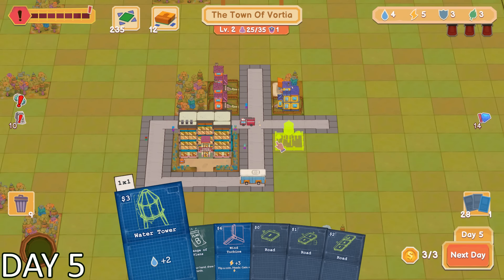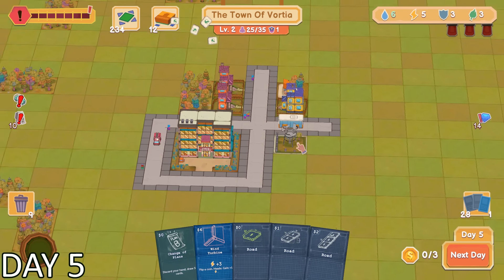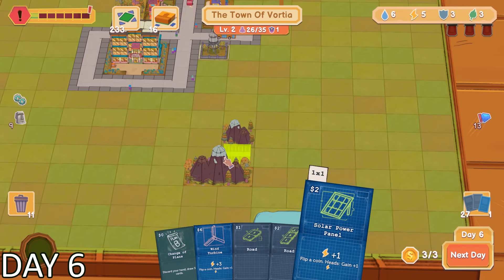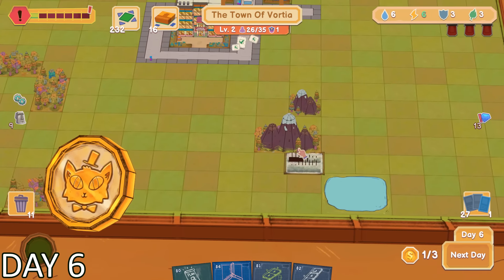Since we now had a residential area to host our 25 citizens, it was time to start focusing on increasing our resources. I did this by placing down a water tower right next to the residential area, which increased our water supply by 2. We all know people need water to survive, so this town won't really be successful if I don't have an excess. My next action as mayor was to build a solar panel.